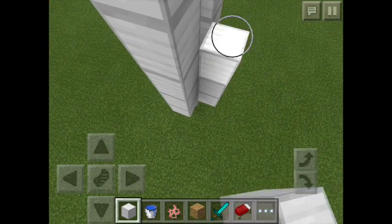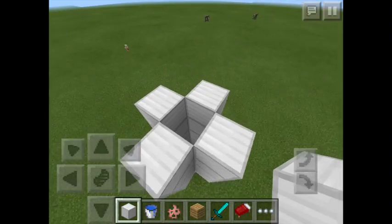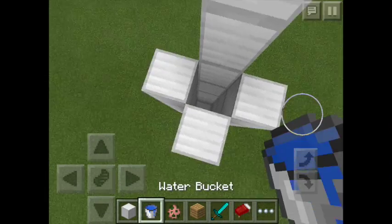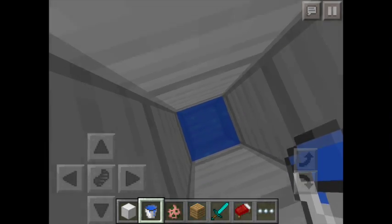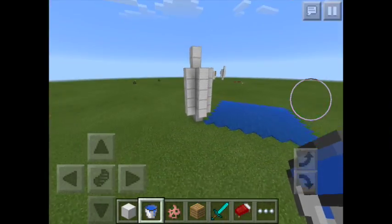By the way, you cannot do this in survival since you need spawn eggs. Then you have to place the water bucket down here, so you should have something that looks like a gigantic tube with water in it.